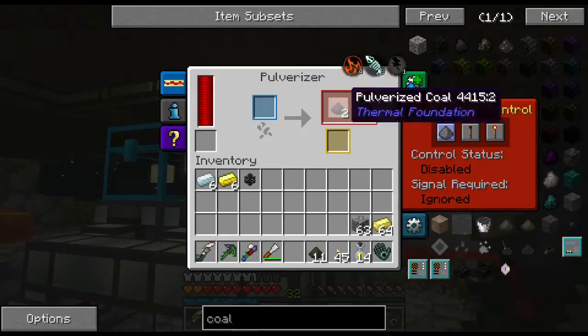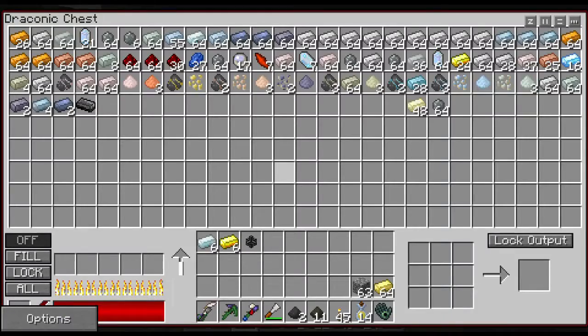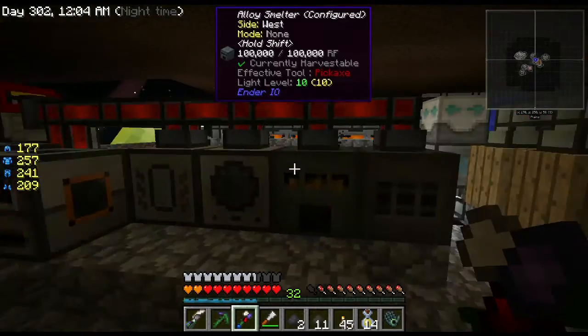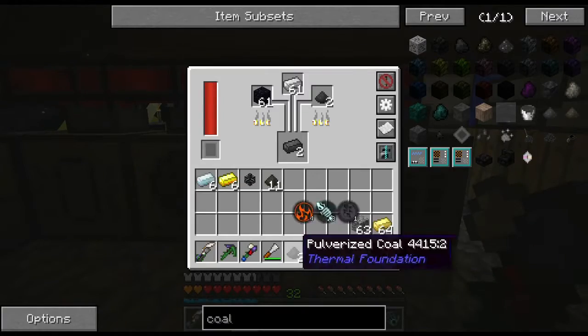Hopefully we'll start getting some coal coming in from the quarry. What is this - silicon? It's smelting that skyblock material. Coal? Yeah, there we go. So I'm gonna need a lot of these.